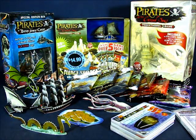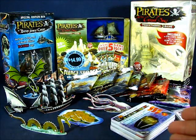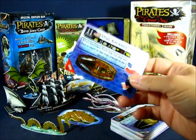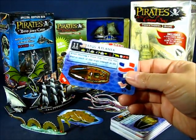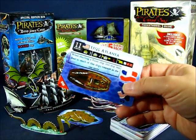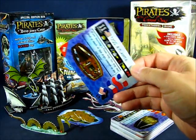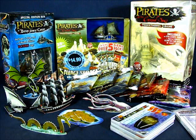While the Pirates CSG shared similarities with other card games — the cards were a major component, and they were sold in blind booster packs — the Pirates CSG was very much different. For example, while other card games were made out of cardboard, the Pirates CSG cards were made of polystyrene, very much similar to credit cards and debit cards. Another difference was the very name 'Constructible Strategy Game' itself — the cards were constructible, and you could actually construct various different objects in the game.